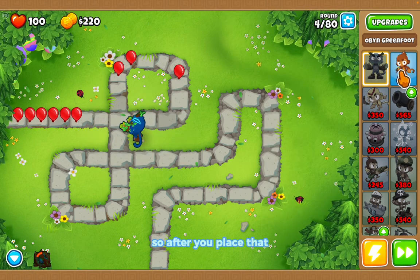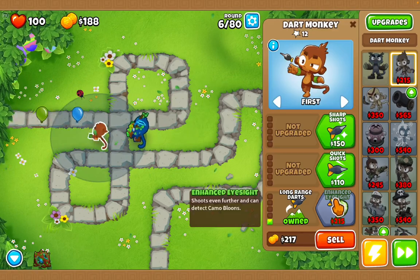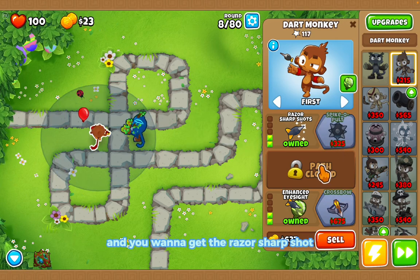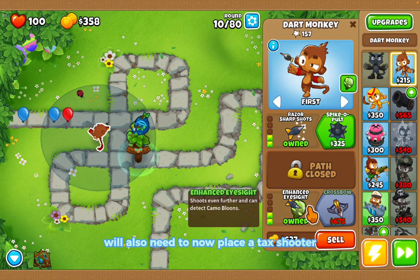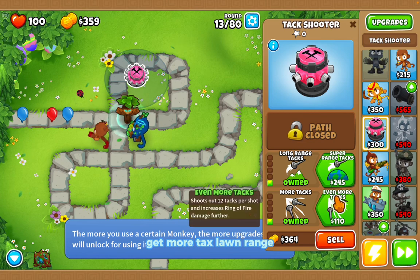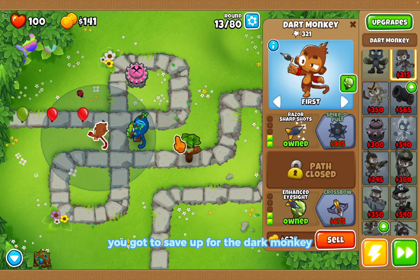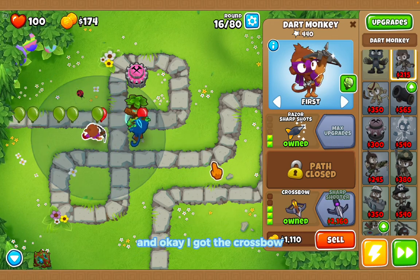After you place that, you want to place down a dart monkey here — go for long range darts, sharp shot, and razor sharp shot. Then place a tack shooter and get more tacks and long range. Save up for the tack sprayer, but also keep in mind you need to save up for the dart monkey crossbow. I got the crossbow.